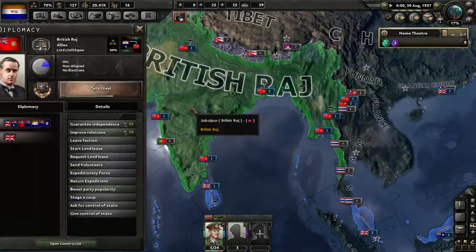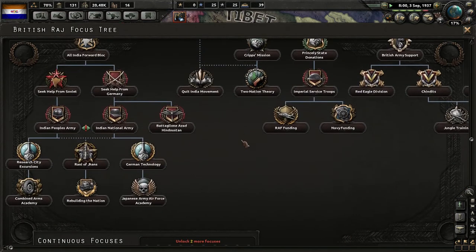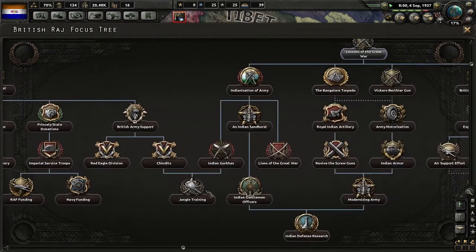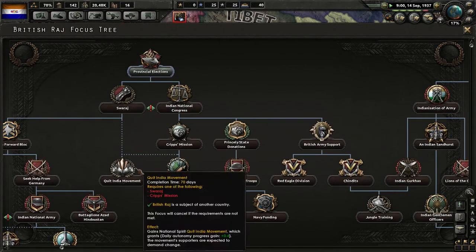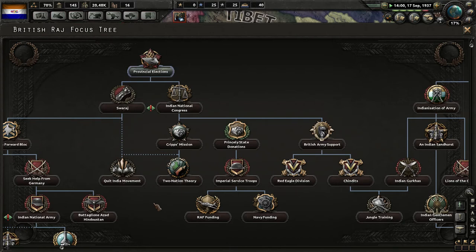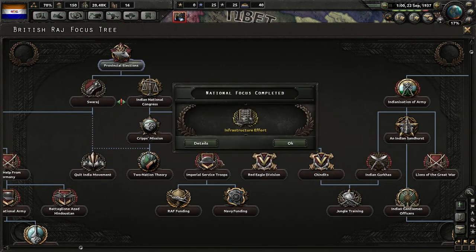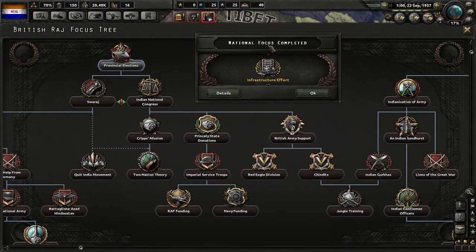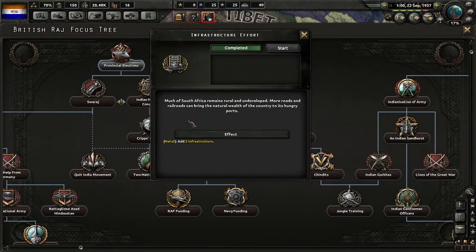A lot of these focuses are familiar from my mod — you'll see a lot of the same things like CRIPS missions, National Congress, Quit India movement. It's interesting that South Africa's infrastructure is poor — much of it remains rural and undeveloped, and more roads and railroads can bring the natural wealth of the country to its ports.